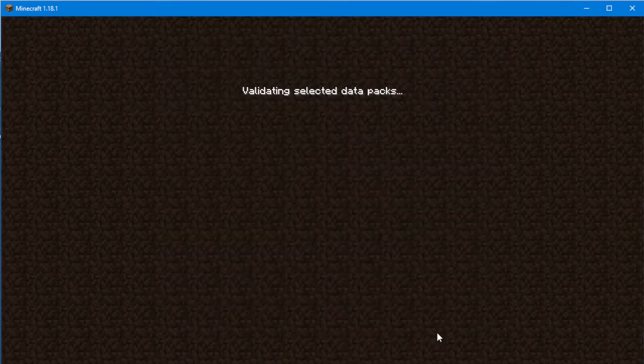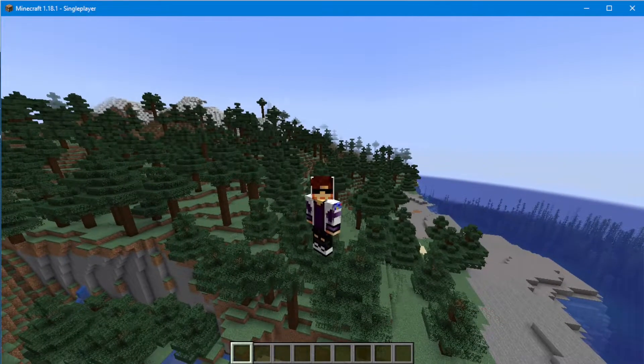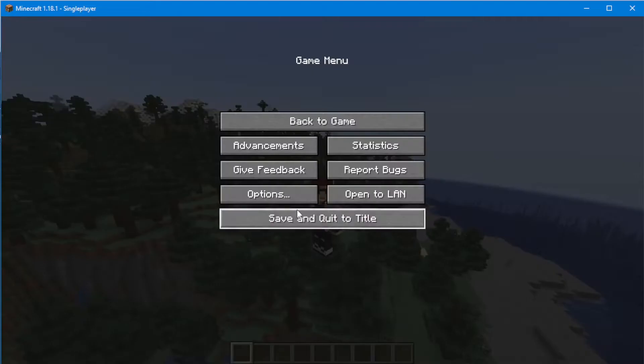Click here, press yes, done. I will create that world in creative because I want to explore much easier, and now we have the new birch forest. But now we need to add the resource pack.